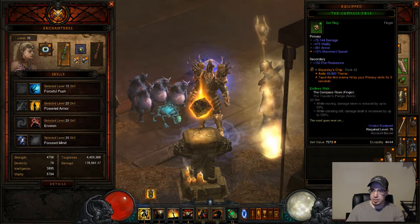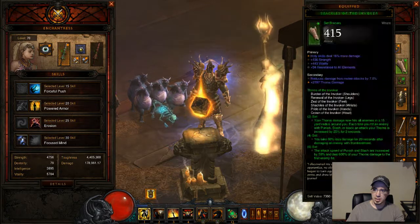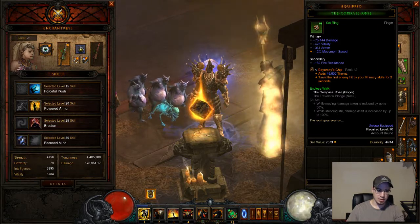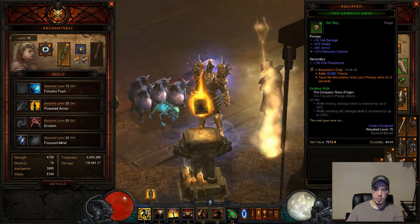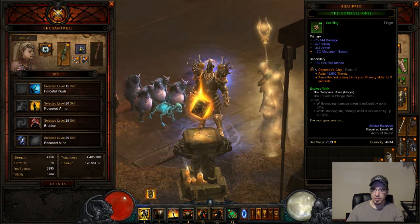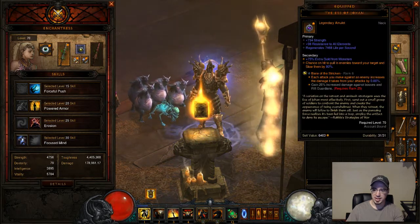We're also going to want to use this set here — the Compass Rose and its partner, the Traveler's Pledge. What this is going to do is when you're standing still or when you're attacking, it will give you an extra 100% damage on top of the damage you're already doing. Very important that you get that. I haven't found one yet on my seasonal character, so I can't really show it off.